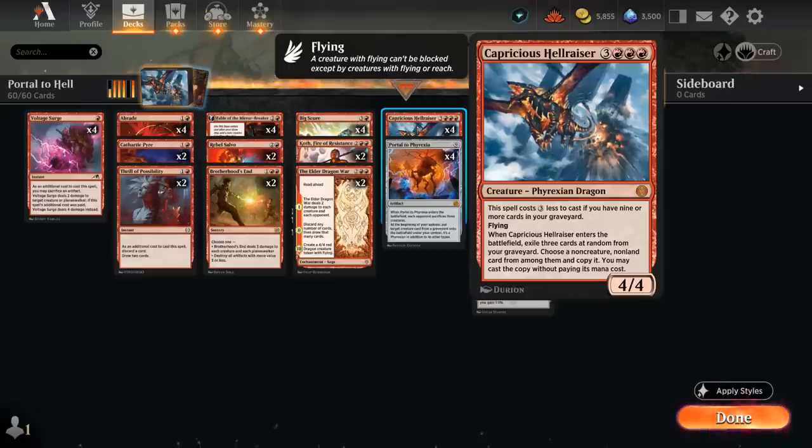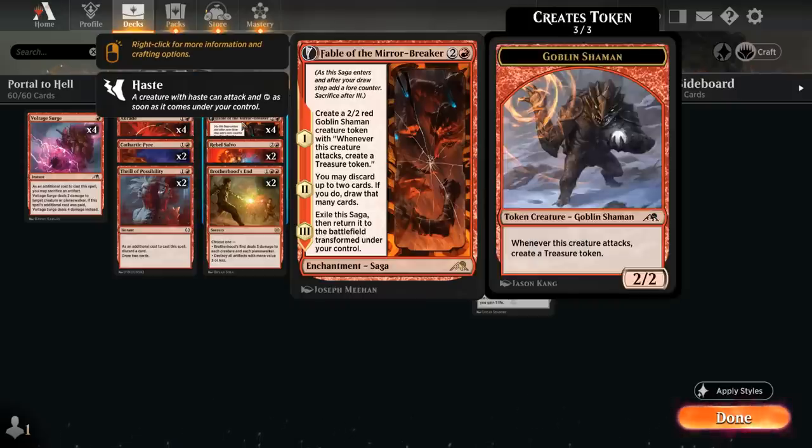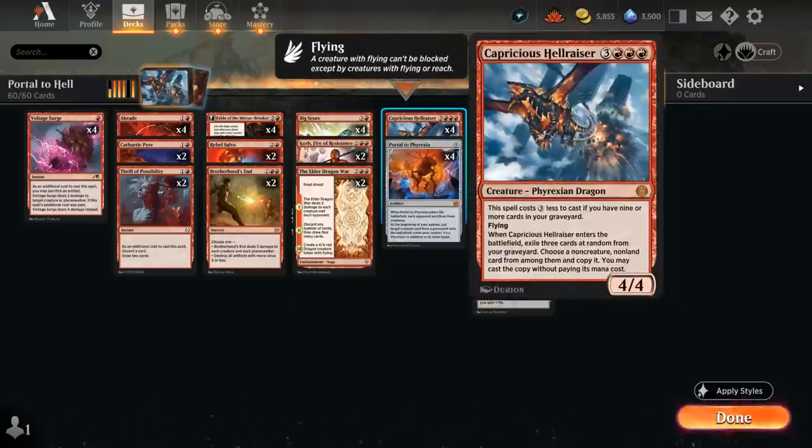Our deck is also capable of hard casting the Hellraiser for six mana thanks to the many treasure tokens, which is another way of casting Hellraiser with a smaller graveyard to pinpoint whatever we want to get back. We can also potentially copy it with our Reflection of Kiki-Jiki. Fable has excellent synergy with our dragon — we can first ramp into it using the shaman which can make treasure, we can also discard up to two cards and draw, setting up the discount.